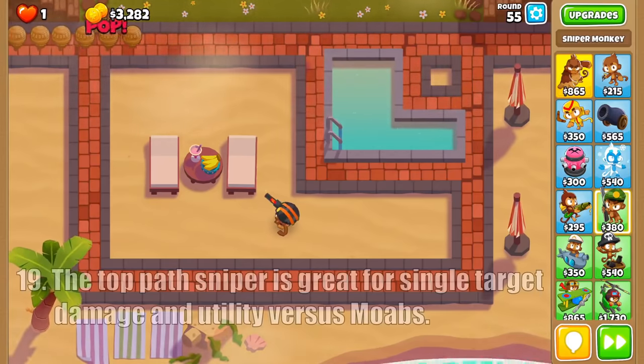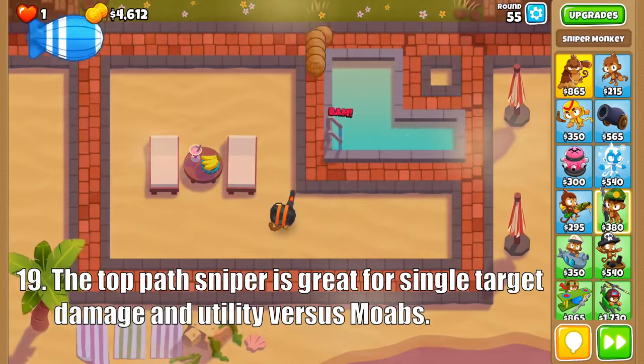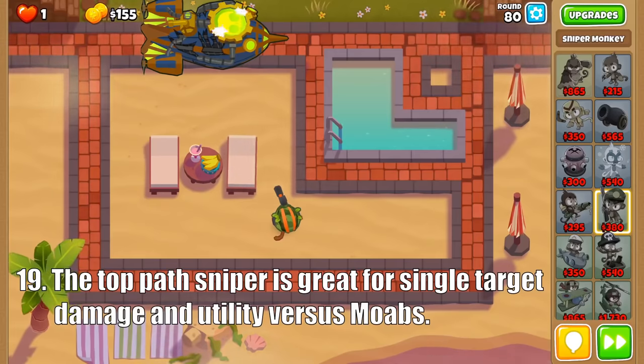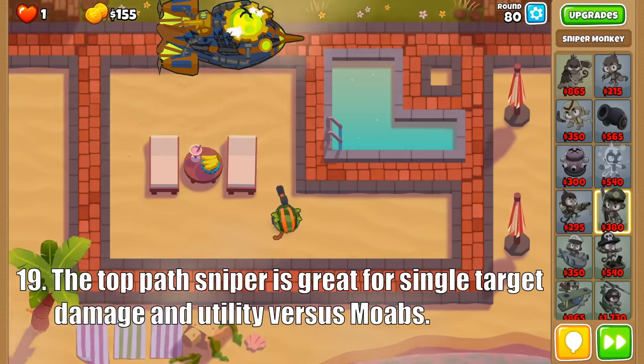Next we have the Sniper, with the top path focusing on single target damage. Every sniper's strength is their unlimited range, but more specifically the Deadly Precision Sniper is a great mid-game option for dealing with ceramics and chunking down moabs. Then it upgrades to a Maim Moab, which is one of the best towers in the game, as it repeatedly stuns moab-class balloons and deals decent damage for a low price.